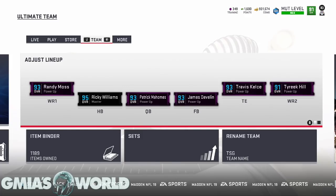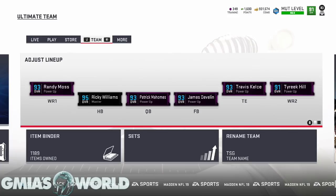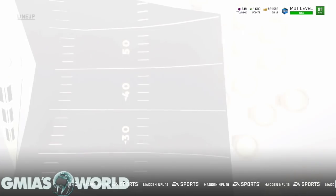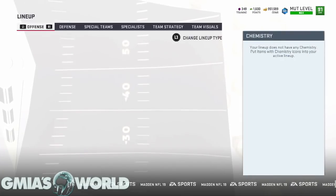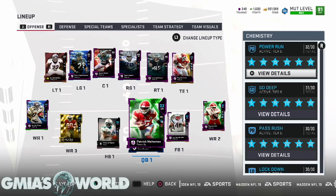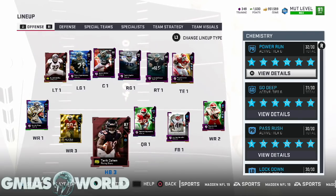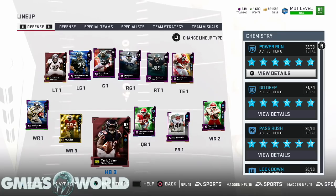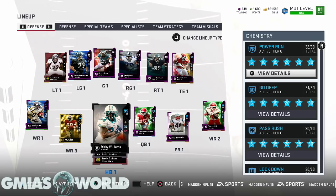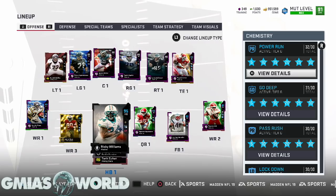Welcome to G Miles World. Today we're discussing how you should have your lineup at the running back position in Madden Ultimate Team to help you punch the ball inside the red zone. This came up because somebody made a very interesting point about running backs like Eddie George or Leonard Fournette — that they'll likely get trucking animations in the red zone that more elusive backs won't.